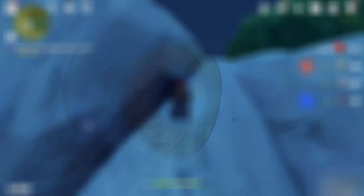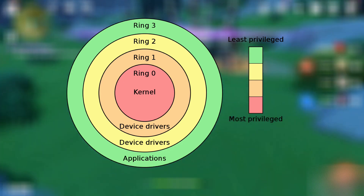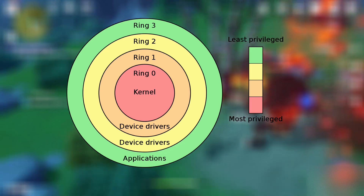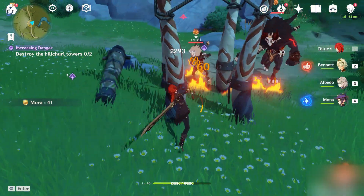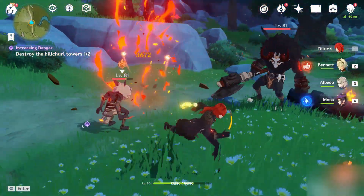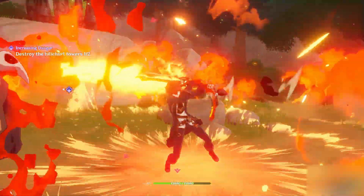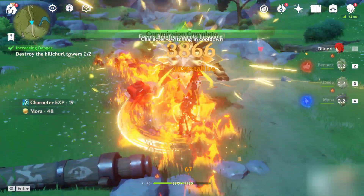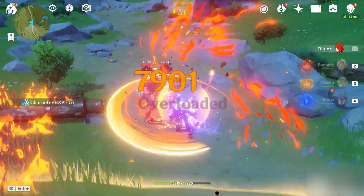Kernel-level anti-cheats are running in ring 0 of the protection rings on your device. The simplest translation to regular human language would be that protection rings act like hierarchies in security or intelligence organizations. Individuals have different security clearance, and the higher it is, the more access they have. In a similar fashion, anti-cheat software with ring 0 access has the highest clearance possible. This makes it intrusive, but much more effective.